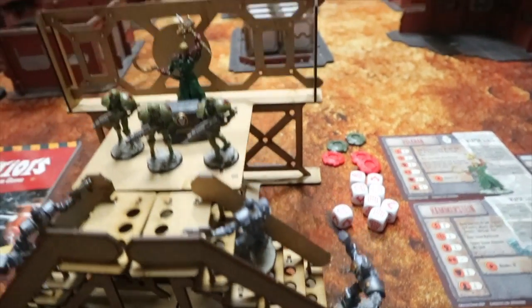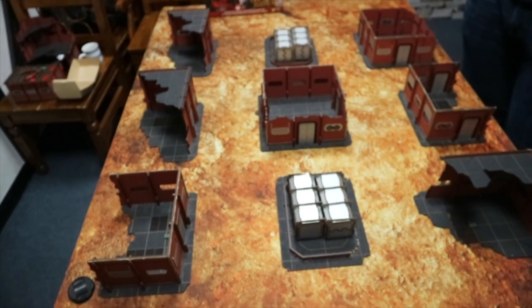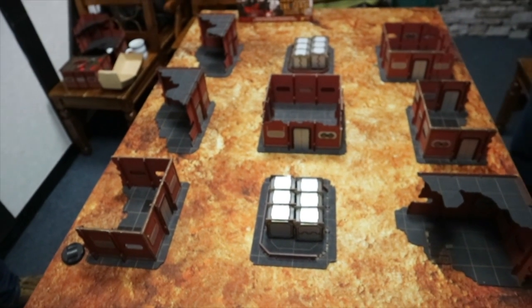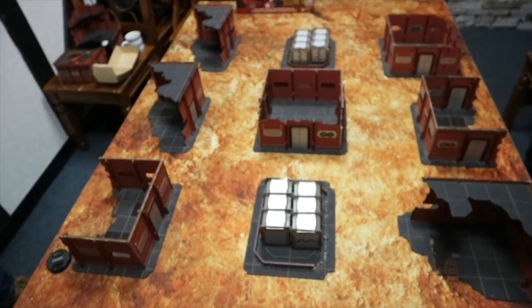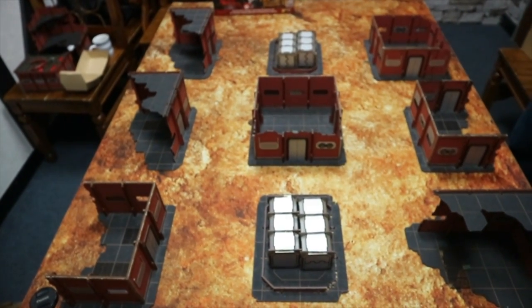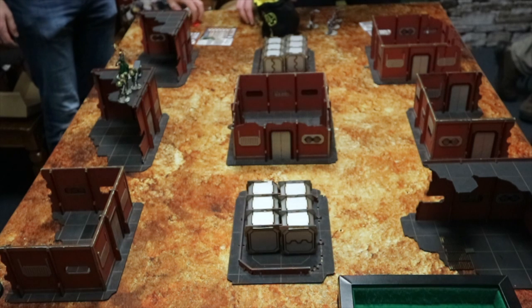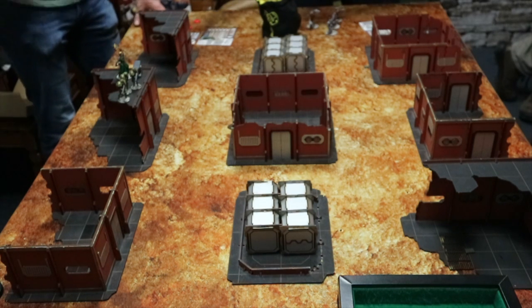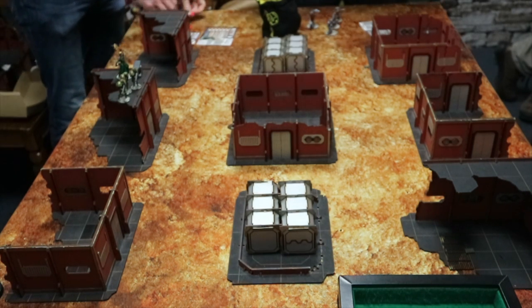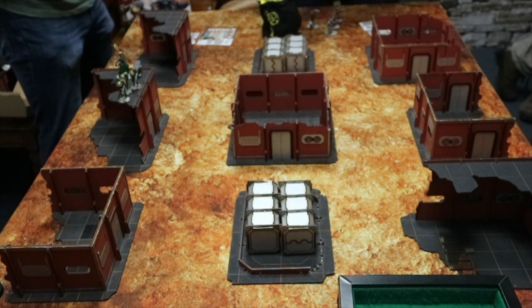We're going to set up. We're not going to play with all the tarot cards to start with because this is our first time playing. We want to get it right. So we're just going to play a little objectives game and go from there. Basically, each unit gets these little chips that go into the bag, like in Bolt Action. It's a dice pool game.